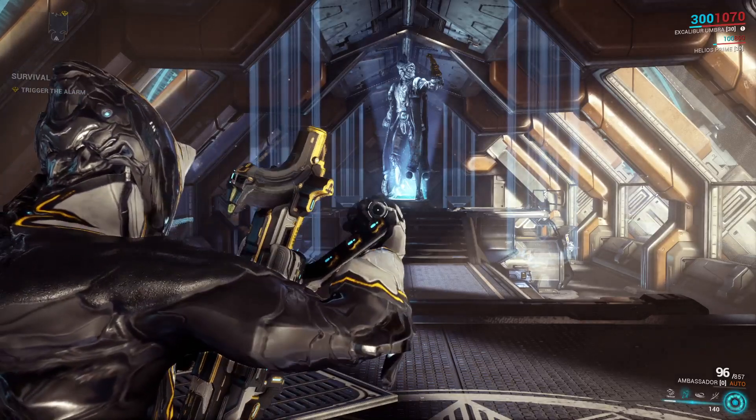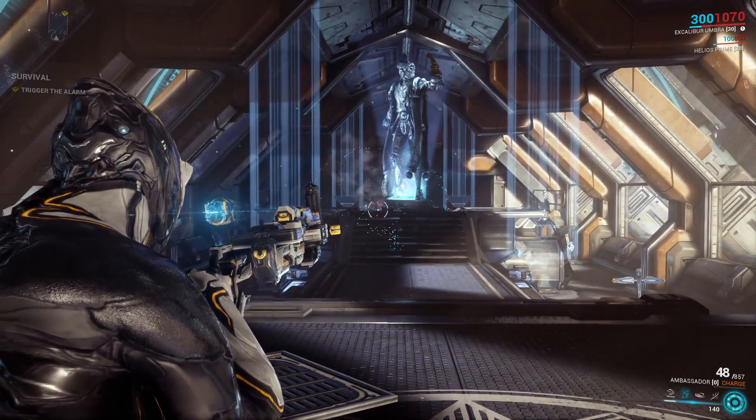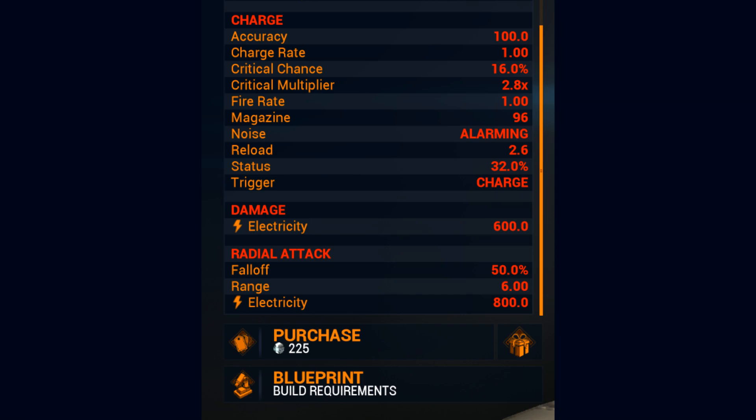When using its Alternate Mode, the weapon will physically transform into a Railgun with the following stats: 100% Accuracy, a 1 Second Charge Rate, Critical Chance of 16%, Critical Damage Multiplier of 2.8, Fire Rate of 1 second, Magazine Size of 96, Reload Time of 2.6 seconds, Status Chance of 32%, and it will deal 600 Electricity Damage. The Railgun's Projectile Explosion deals 800 Electricity Damage, explodes in a radius of 6 metres, and has a 50% damage fall-off over the span of the explosion.